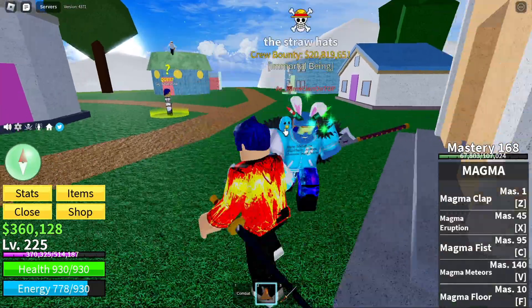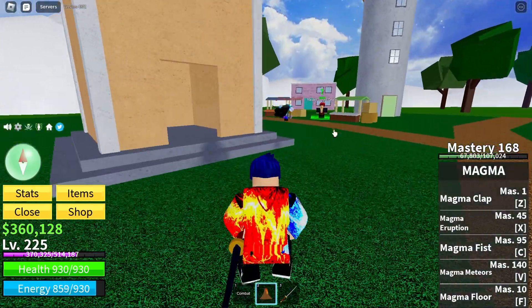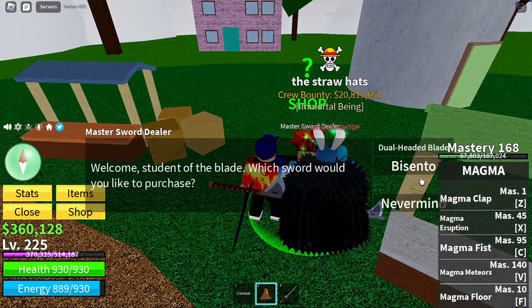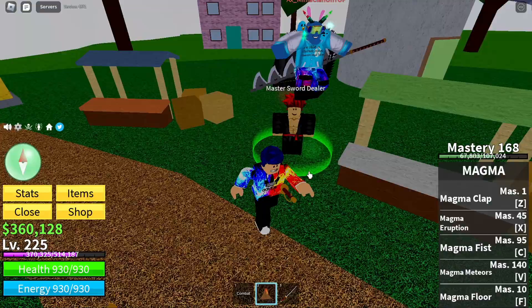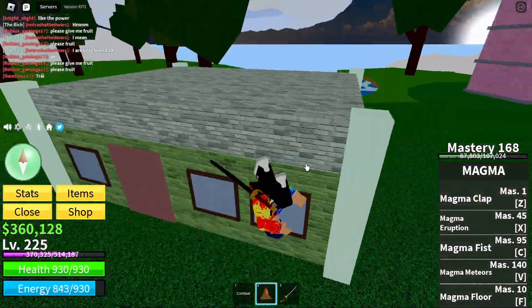After some technical difficulties, we are finally on top of this. So where are the swords? The master sword dealer — the ultra sword dealer — has the dual-headed blade and the bite sento. I have neither of them so I can't tell you how good they are, but they cost a million — fun travel.